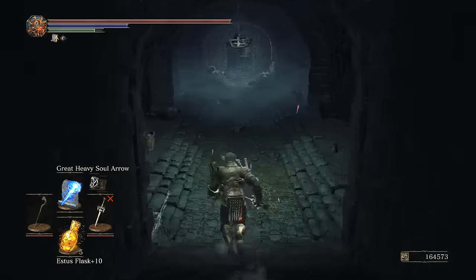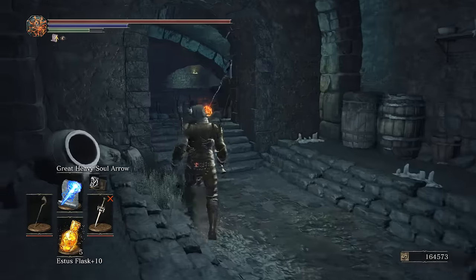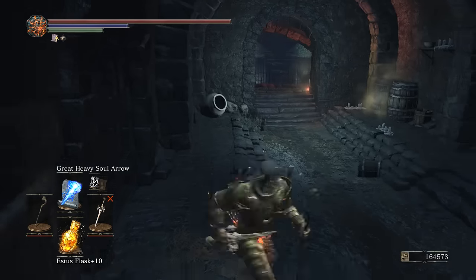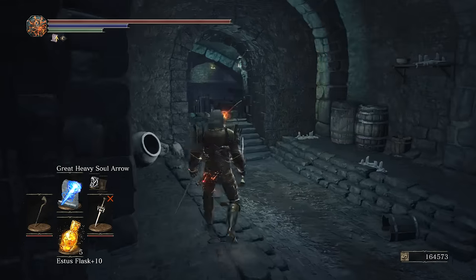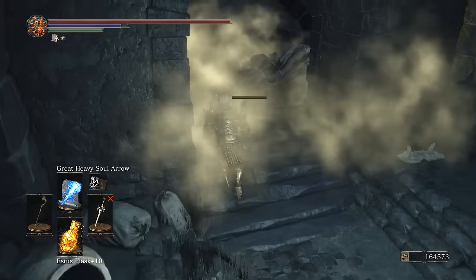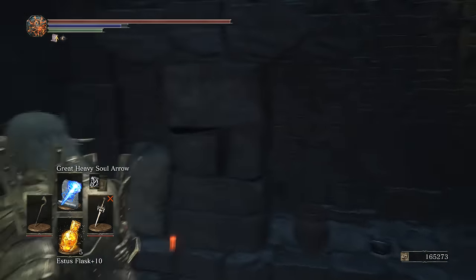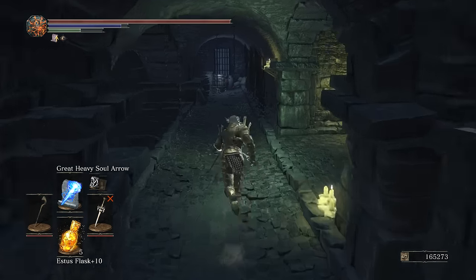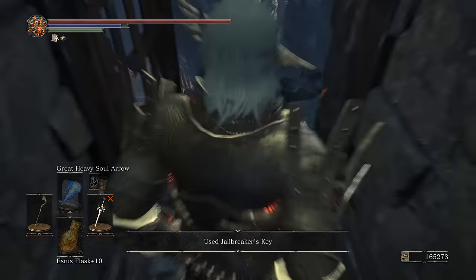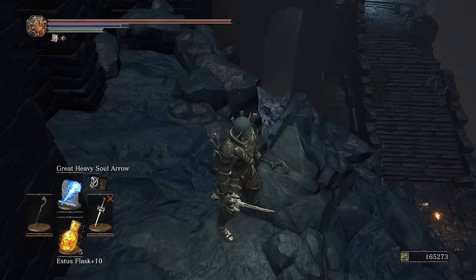There's one more little secret I missed the first time around that's useful for my build: one of the rings that increases spellcasting. This thing over here — sneaky little bastard — looks just like a window, but it's a door. Once I had the jailbreaker's key I could open it, which kind of surprised me. It's a shortcut — once you have that key you can walk straight from the starting point right to here, completely skipping the first area.